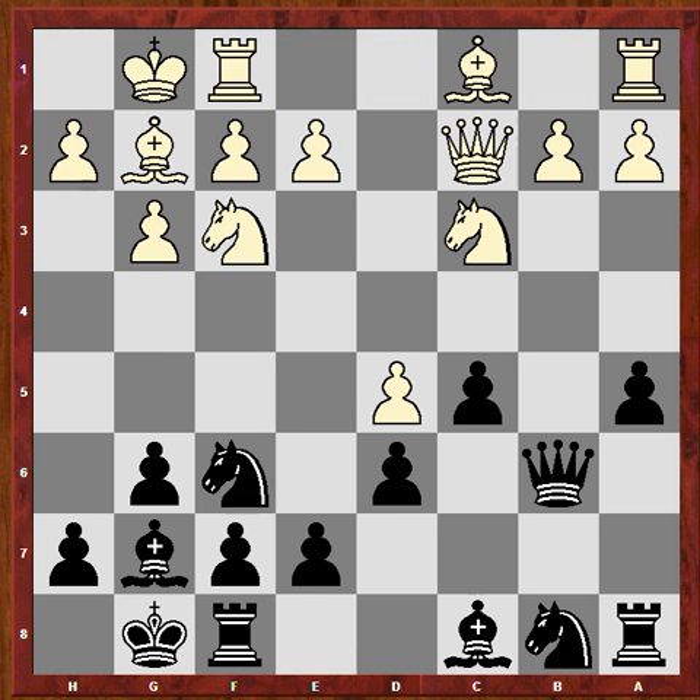Let's drop back to this position. Michael Adams played another way, which leads to a very nice game: Knight a6, a3, and Knight c7 — a different location for the queen's knight.